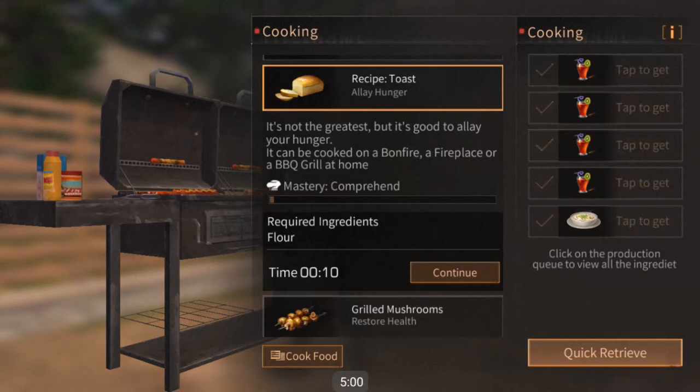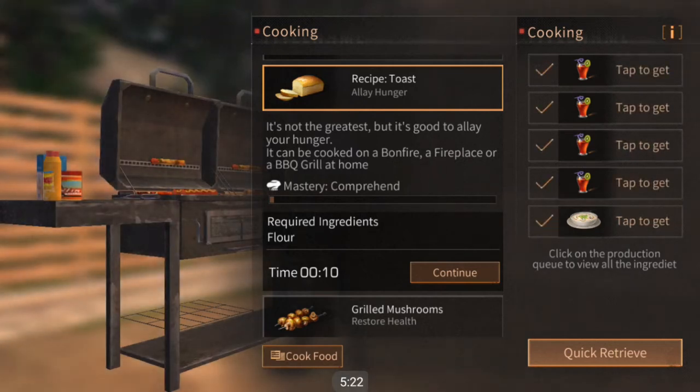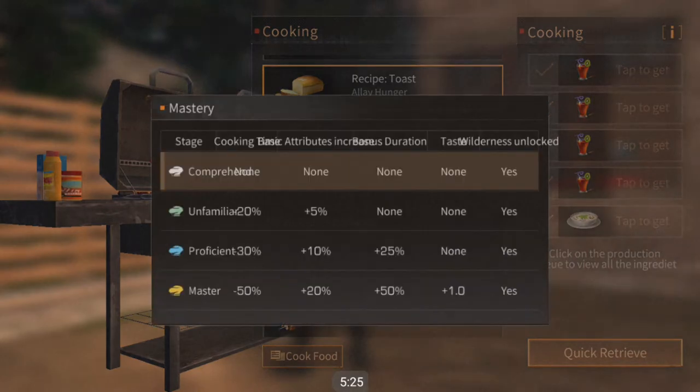The same applies if you have one common and three rare — you'll end up getting rare food. Two common and two valuable will still equal a rare food, but if you go one rare and three valuable food you'll get a valuable food.